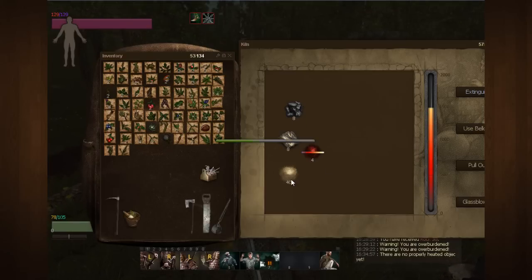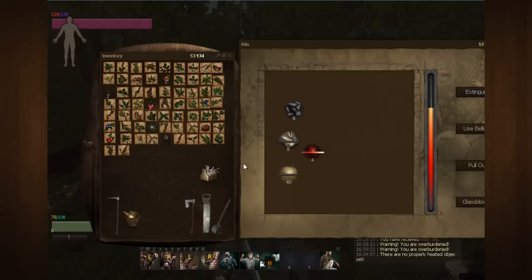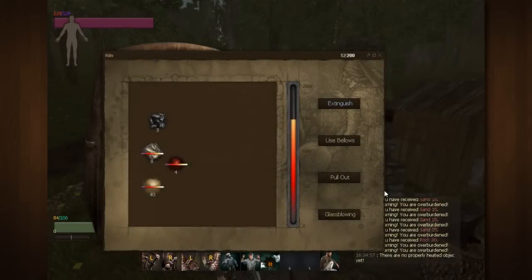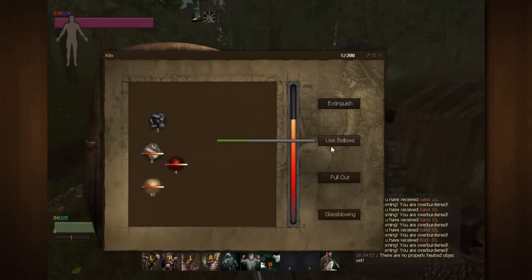Once all three of these objects have heated up to the maximum point, you can go ahead and pull them out, just like you would with charcoal. As you can see, my flux, stone, and sand have all reached that perfect point where they're hot enough to pull out of the kiln.